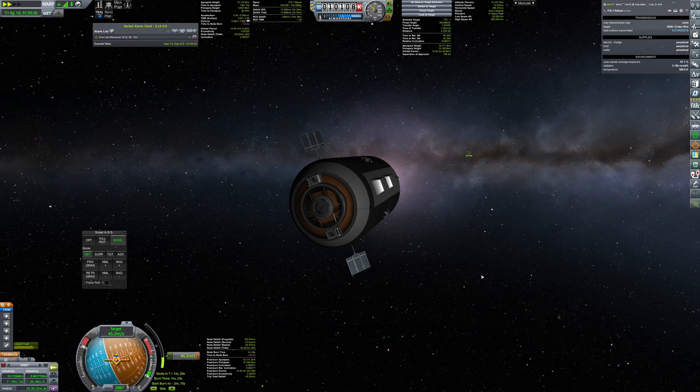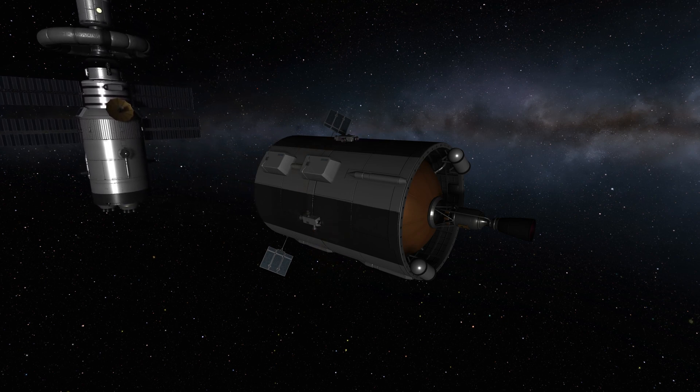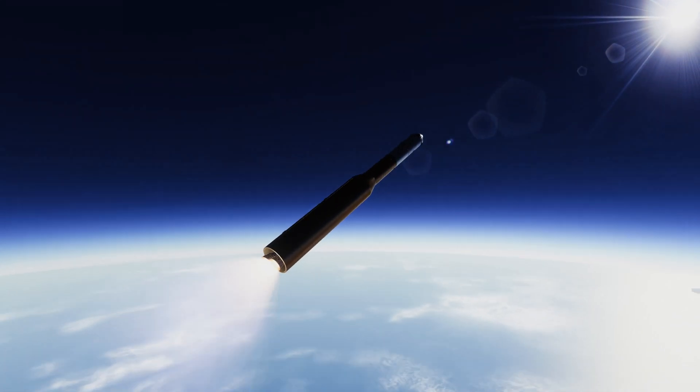As you can see, the refueling vessel has already rendezvoused with the mother ship. It has brought fuel and supplies that will keep Kerbals alive and happy during the trip. Having the ship prepared, we can already launch the crew.